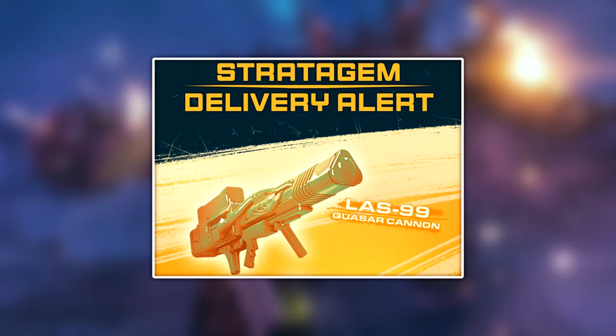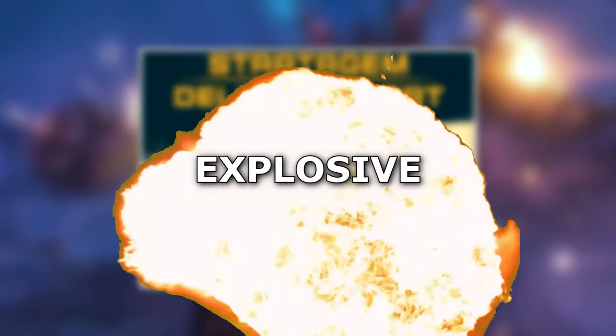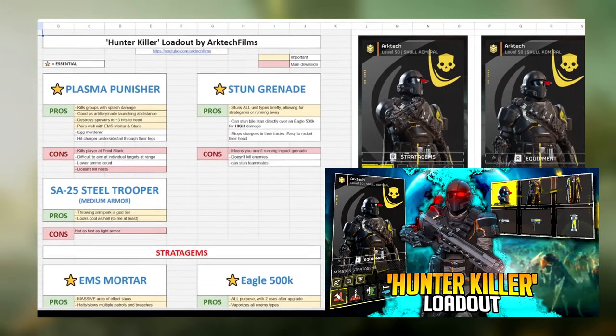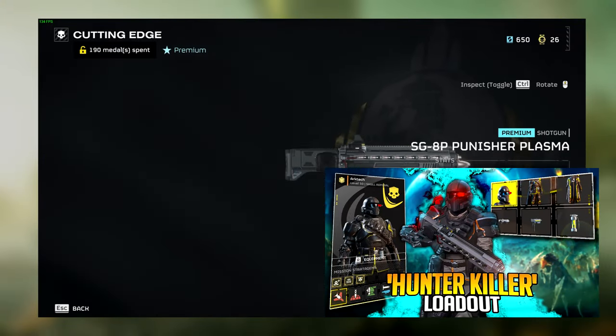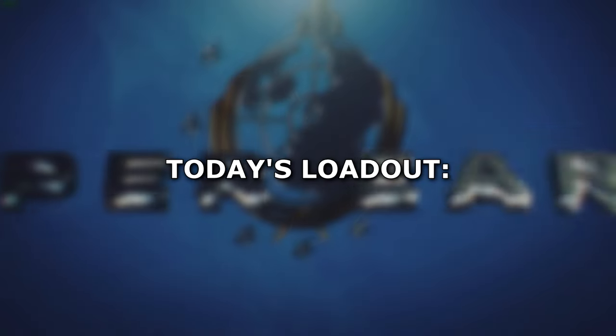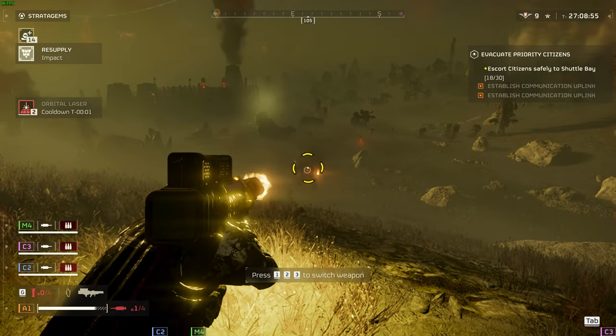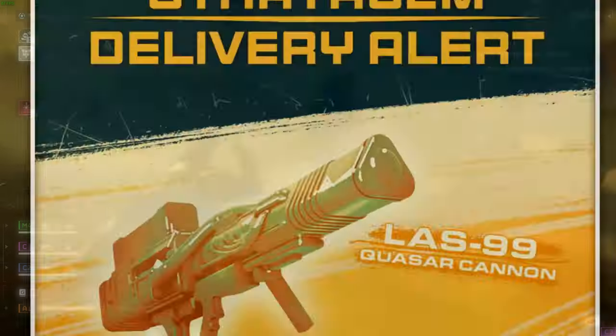Today's loadout is brought to you by the Quasar Cannon — sleek, explosive, and the Hulkbuster that you always dreamed of. Just as my last loadout video was built around one item, the Plasma Punisher, today's loadout, dubbed the Hulk Killer, will present my best setup for eradicating Hulks and automatons centered around the newly introduced Quasar Cannon.